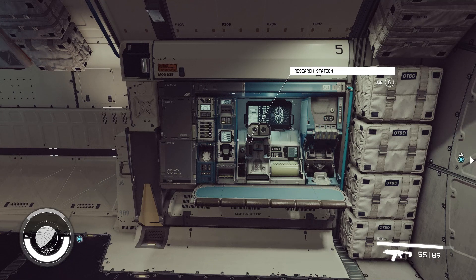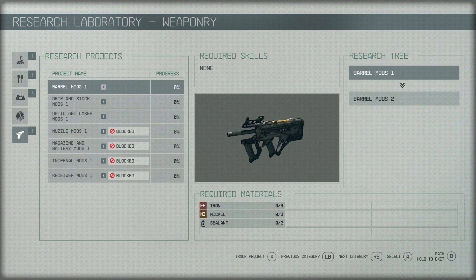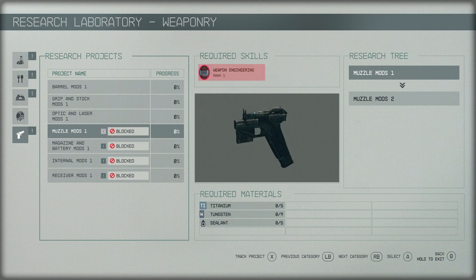If you're looking to research on the fly, there is a research station conveniently installed on the first ship in the game — the Frontier. If you're just boarding the ship, you'll find it nestled halfway up and on the left of the cockpit. It should be mentioned that even without the Weapon Engineering skill unlocked, you are still able to craft the most basic weapon modifications, but you will still need to research these projects first to have them be craftable components.